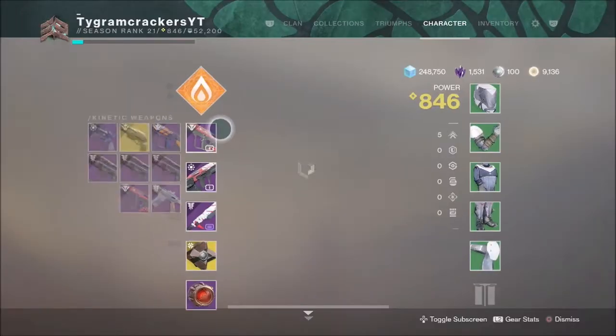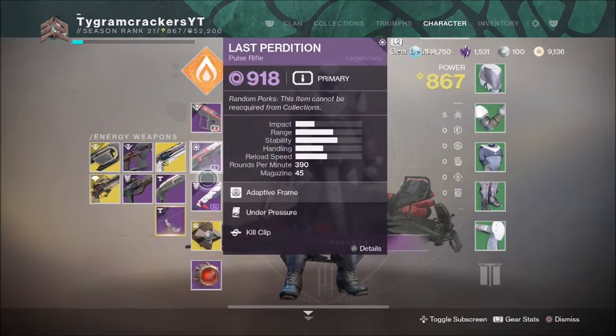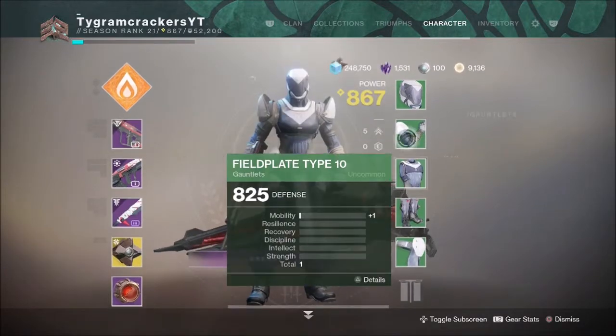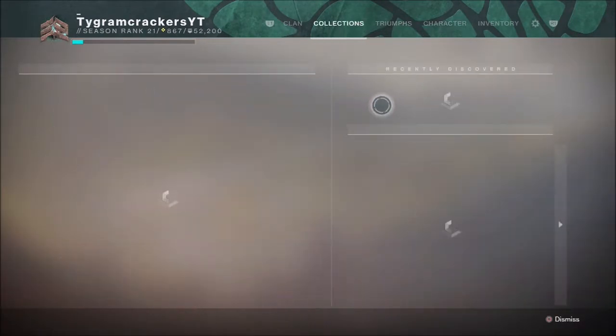Hey guys, it's Eaglizzy here and in today's Destiny 2 video we're going to be going over how to reach 900 power, and this is extremely fast so you don't really have to do any quest or anything like that. You can actually reach 900 power in around 30 minutes between two characters. So this is a really quick guide but without further ado let's dive straight into it.